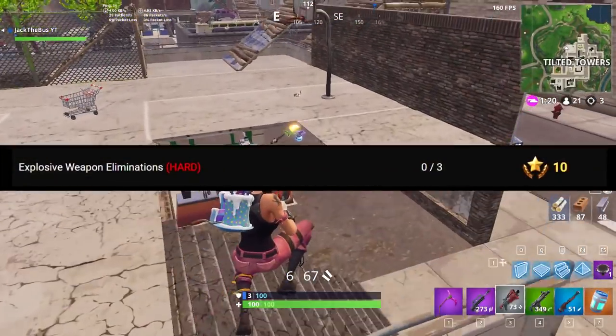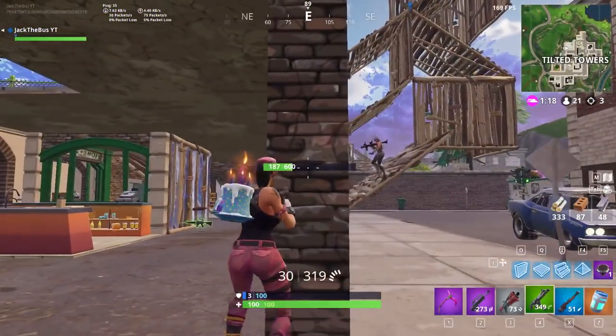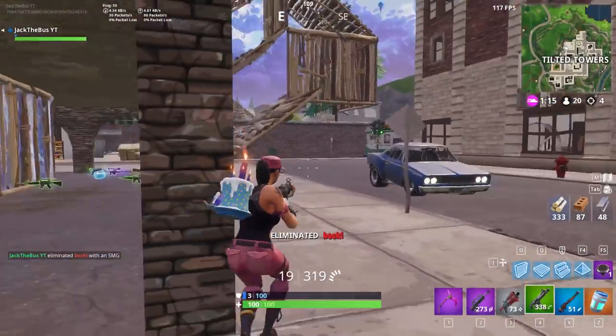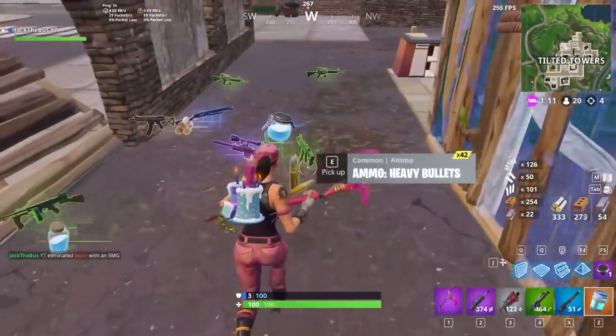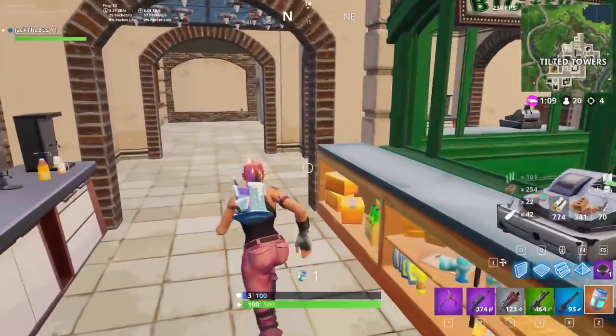And for our last challenge of week 3: 3 explosive weapon eliminations. This shouldn't come across too bad, as C4 seems to spawn everywhere and is definitely a dominating factor in the game. You can also use the advantage of 50v50 once again by downing an enemy player and then finishing them off with an explosive. Whatever works best.